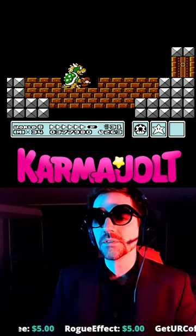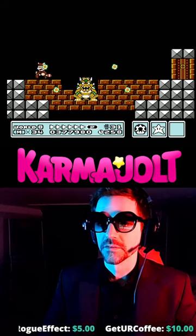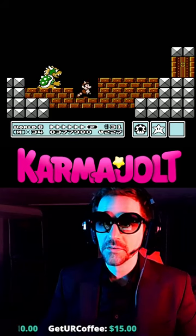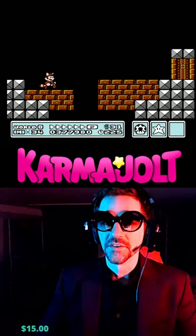For whatever reason, Bowser's lower half of his body just doesn't have any hitboxes. And normally while you're ducking, the only thing that would be able to hit you would be his fireballs. But since I've disabled them, I can just safely duck under him.